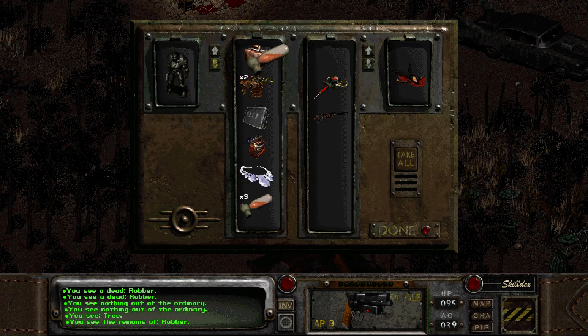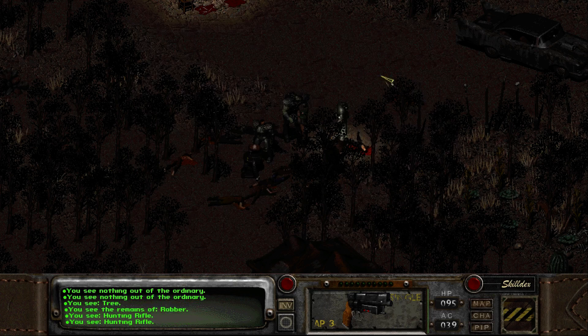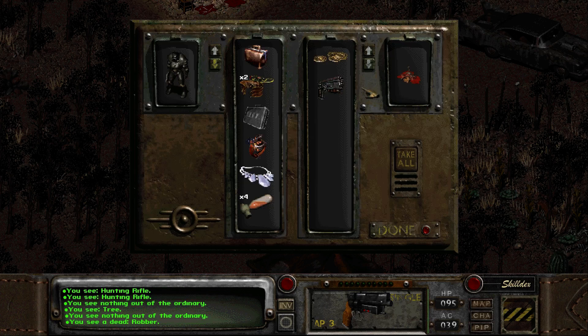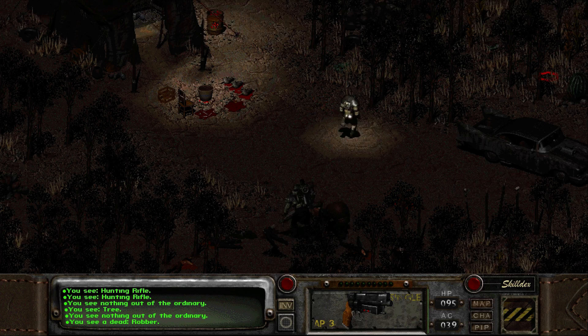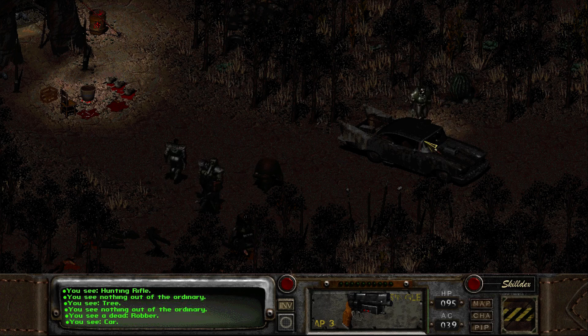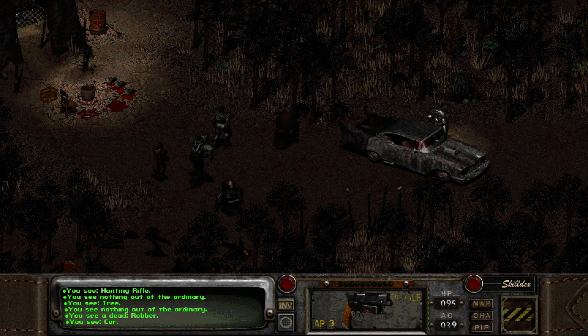So we have just good stuff all around, including ammo - which is always nice. I got a hunting rifle that is not nice. We have some dead rats over there that I'm not going to mess with. Let's get out of here and get going. Actually, we're not going to Arroyo.